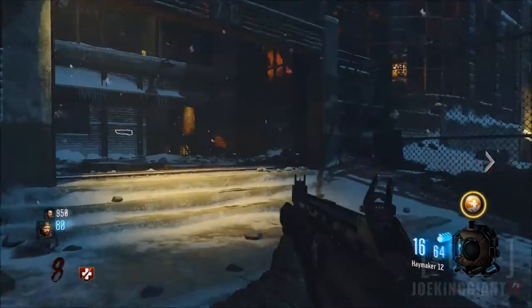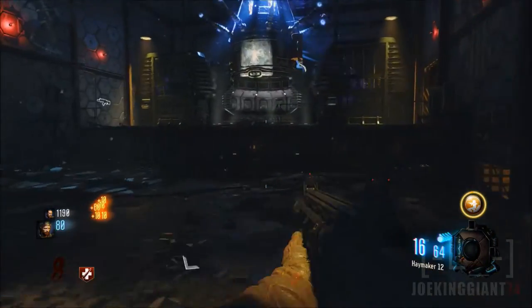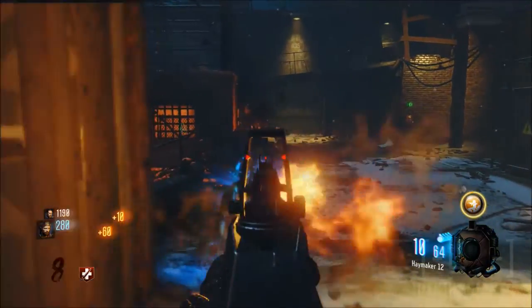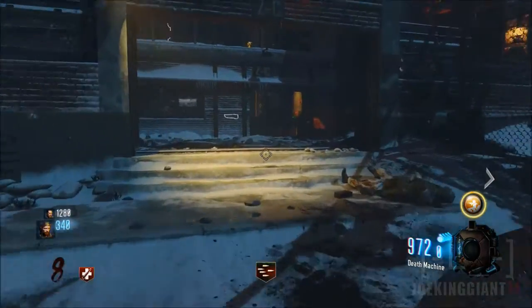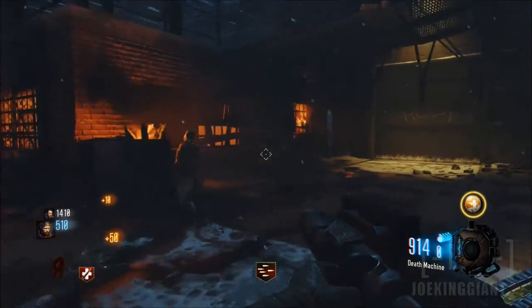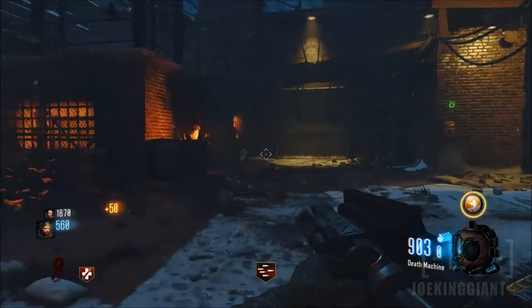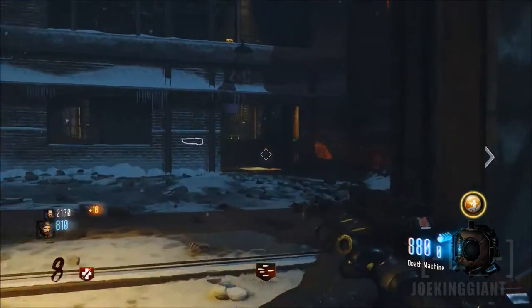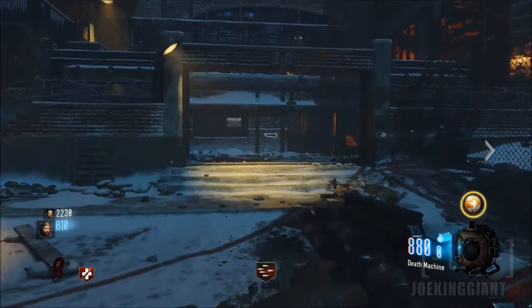The only supply drop game changers are the new weapons, which should have been free — they should have been given to everybody seeing that we bought the season pass. But now we have to spend real money, or wait a long time grinding crypto keys. It should have been given to all of us because the game started to get boring and I wanted new weapons. They gave out the MX, the crossbow, and some other stuff, and I still haven't unlocked them yet, but I will unlock them with crypto keys.